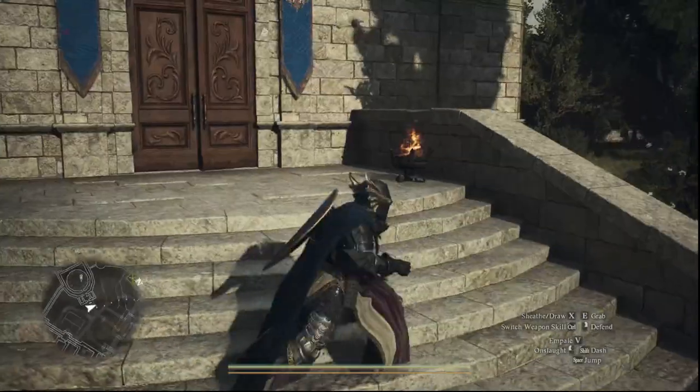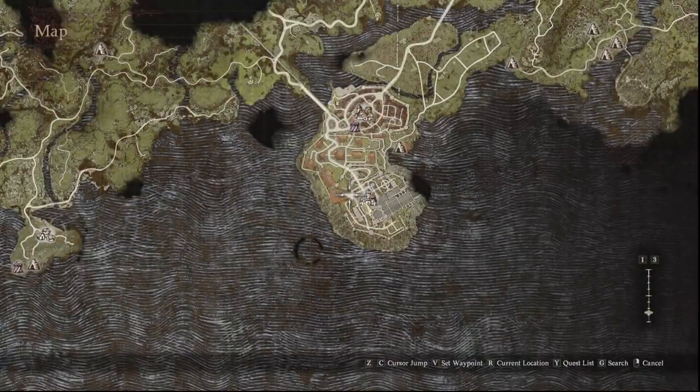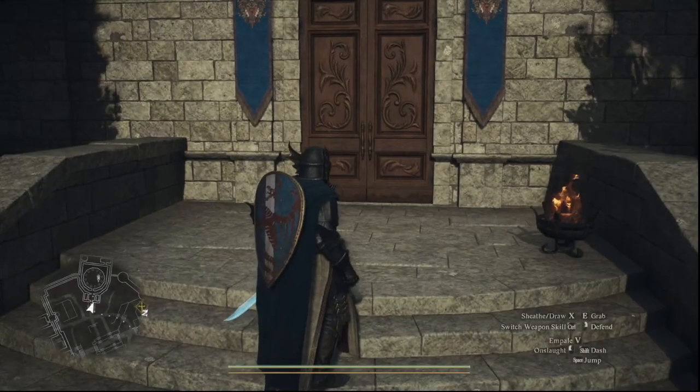Welcome back, citizens one and all. Let's talk a little bit more about Dragon's Dogma. We are in the castle grounds right now, as you can see here, and we have pulled over to the Masquerade Hall, or Vernworth Hall, as it were.